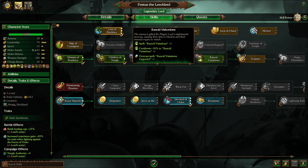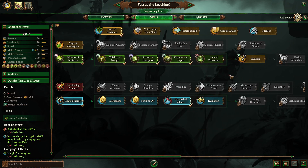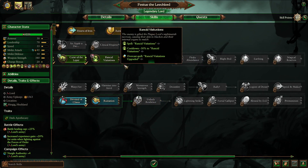Rancid Visitations is just not a good spell. It only lasts for 10 seconds and it's extremely expensive. Now it does allegedly do a decent amount of damage per second, and I haven't tested it in a while, but from my memory it is not worth the cost. So I just kind of avoid it when leveling him up — it's just not a priority for me.